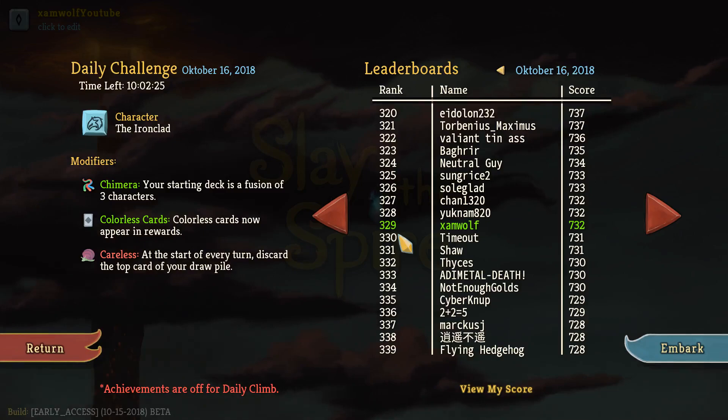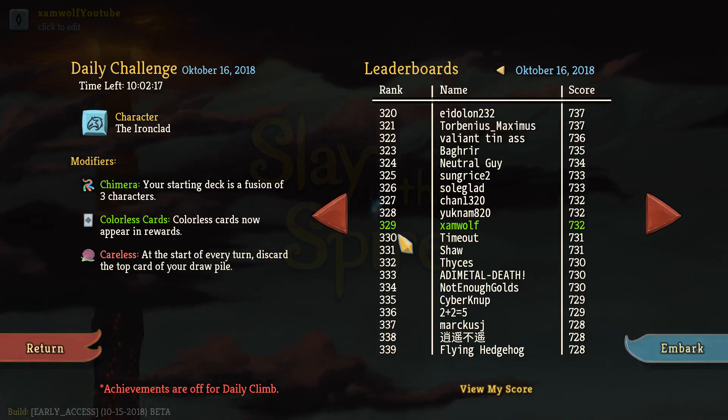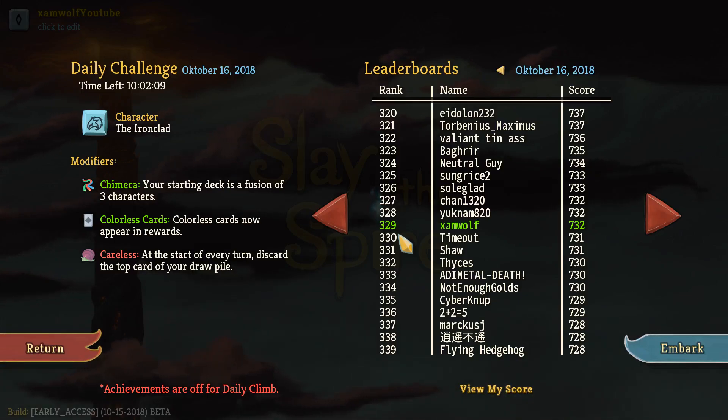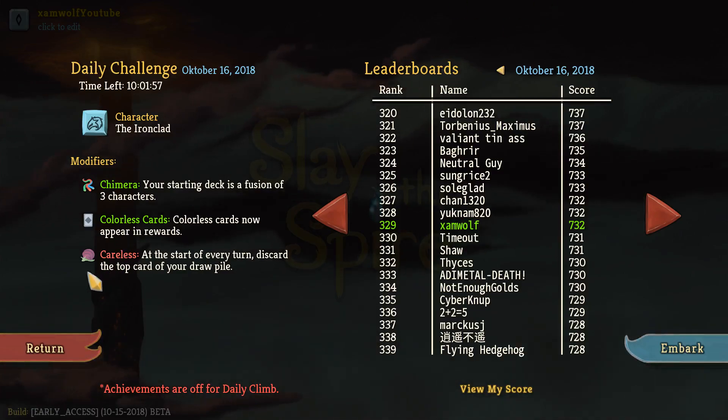This was the first time we really had a deck where Sadistic Nature shined. The only ways I could find to really use it before was with Noxious Fumes once every turn, or on some Silent cards with Weak and stuff. But this was beautiful — all the Sadistic Natures, then playing a Thunderclap, and the relic makes it apply two different things so Sadistic Nature triggers twice on everything. I liked it — I hope you guys enjoyed it as well. Thank you for watching, I'll see you in the next episode.